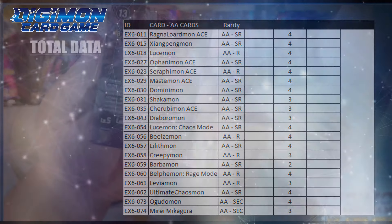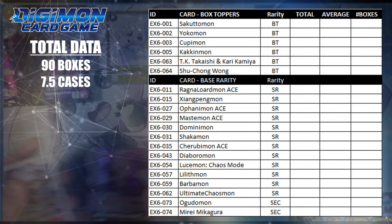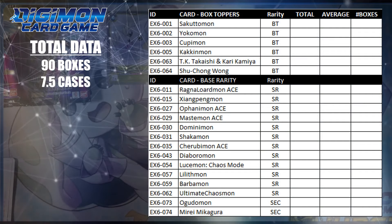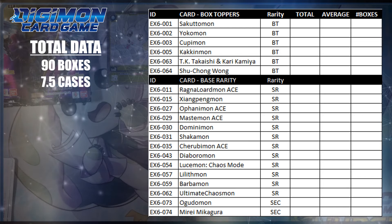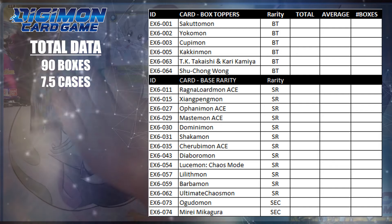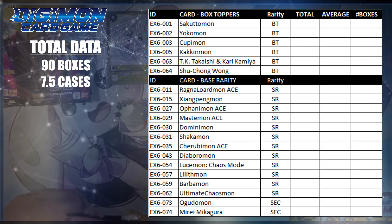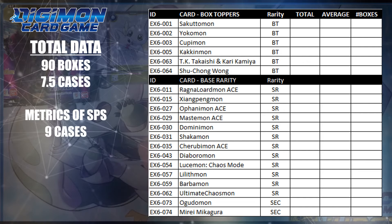The total data that I have gathered for this video is 90 boxes, which equates to 7.5 cases. I can also confirm that there were 7 cases opened for this video, not 90 loose boxes. The other half of the case that is missing was opened up with another individual, but no numbers were recorded to add to this list. However, they opened up 1.5 cases and even opened an SP rare. So when I get to the metrics of SP rares, I'll be talking about it from a 9 case perspective instead of 7.5.